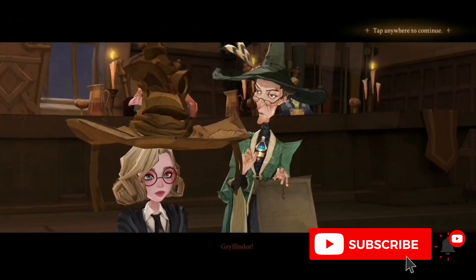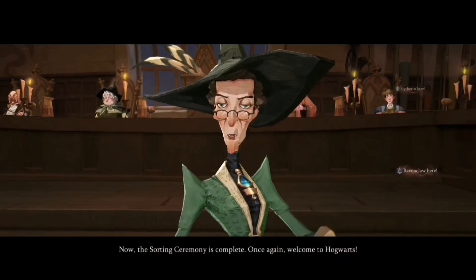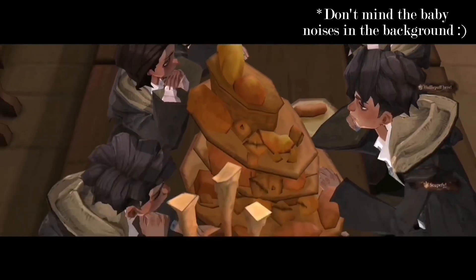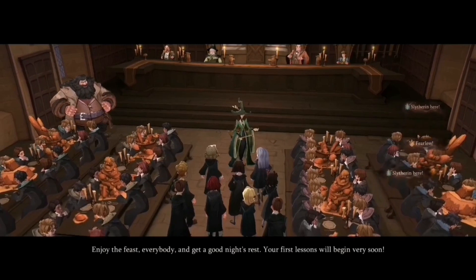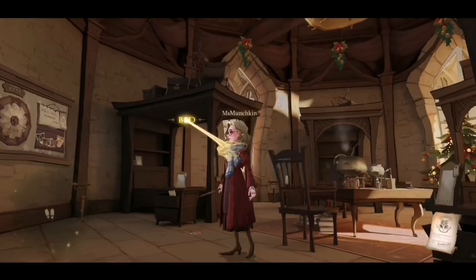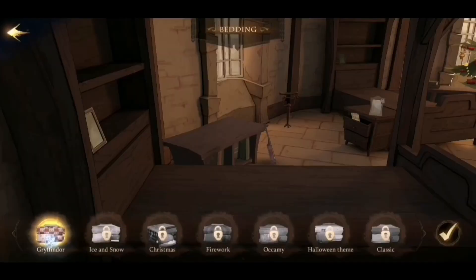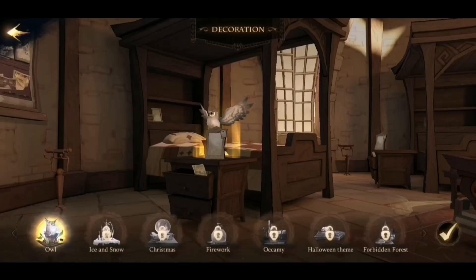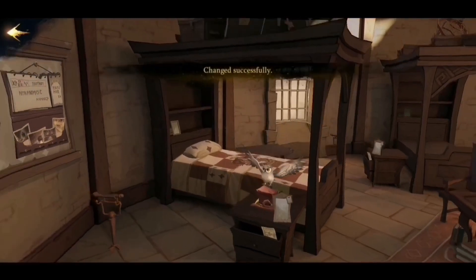This is the sorting ceremony and I'll also show a little bit of the dorm room because it also has some customization options. I'm sure there will be plenty more once you start playing, but at the start you can choose the different Gryffindor accessories. It's very subtle, not over the top. For those who play Hogwarts Mystery, you'll know that some of those furniture sets are very out there with very bright colors — these are very organic and blend in with the rest of the scenery and the room.